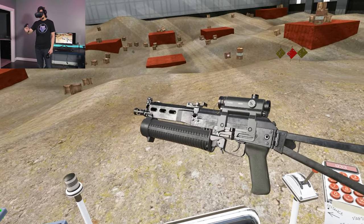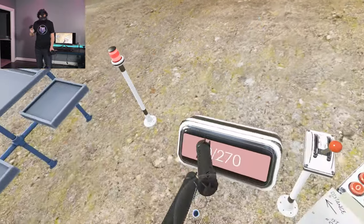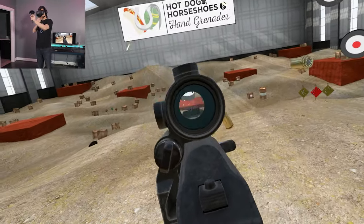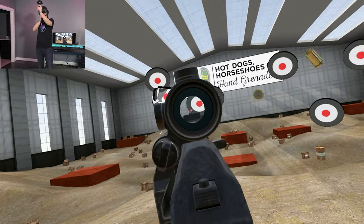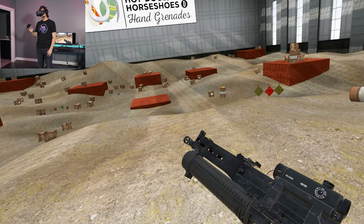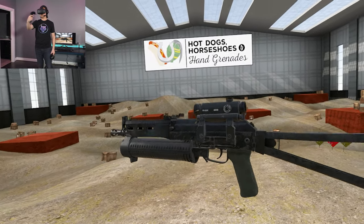PP19 Bison — it's a very cool firearm. Let's go ahead and try one more of these. Through the red dot here. Just ran out of bullets — those 64 rounds. Generally speaking, you'd have to reload three or four times to get that many rounds out of a standard magazine, but with this guy you just keep on firing and firing and firing forever.